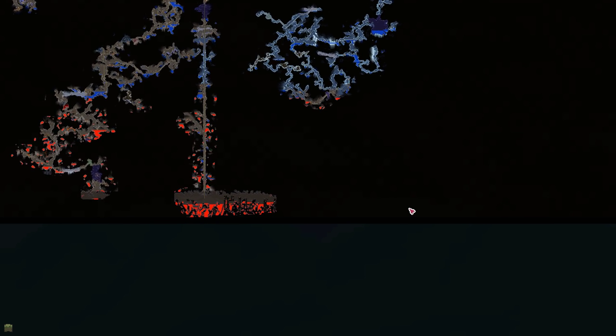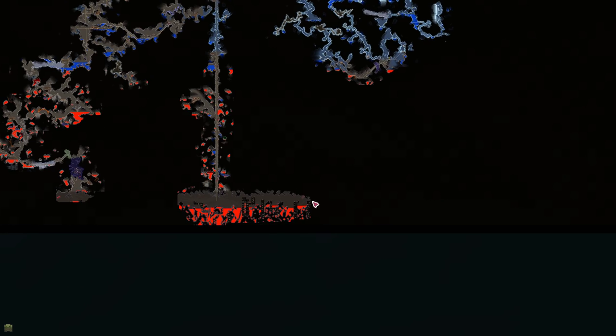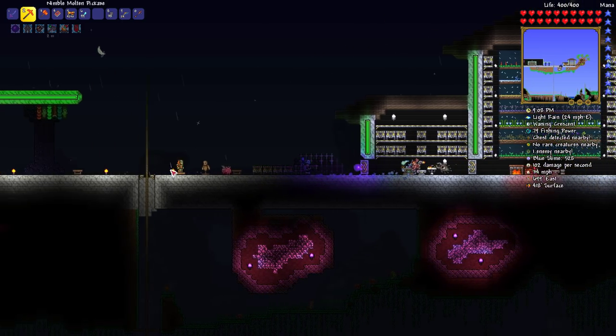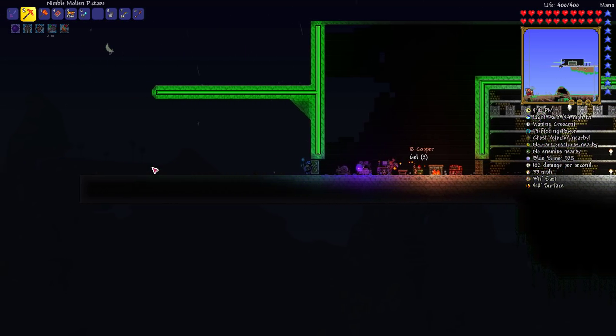I'm thinking about going down to the underworld and maybe starting the arena. My knowledge of how the Wall of Flesh is going to work: where my house is is basically more center. So if I'm far over on the right and throw the voodoo doll into the pit of lava, he should spawn to my right. I think he always spawns on the right, so he'll come at me from here and push me left, and I can have a bunch of platforms this way. I should be able to just make one really long platform and summon him over and fight him on my way back. I think we can pull stuff from home early hard mode — not going to be too much of a problem.